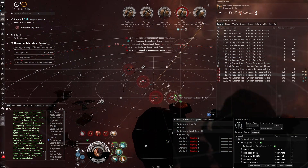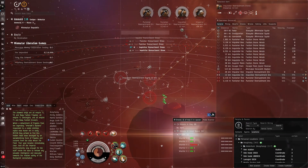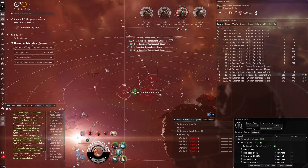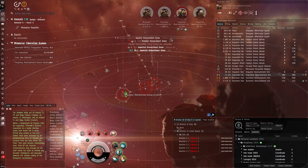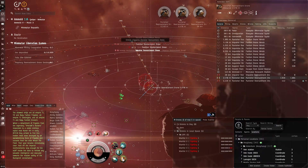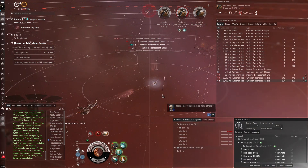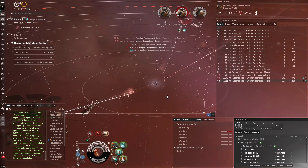Then I realized this event doesn't allow T2 cruisers. So I went all the way to Minmatar space, having already bought and fit a fresh Muninn — it's pretty far from Caldari to Minmatar space. Taking big damage on my drones — recall! Either way, I transported that Muninn all the way to Minmatar space and then realized I wasn't even allowed to go into the sites with it.